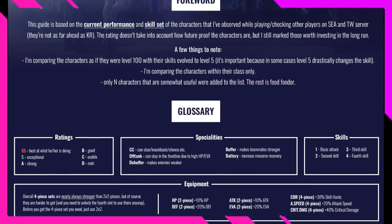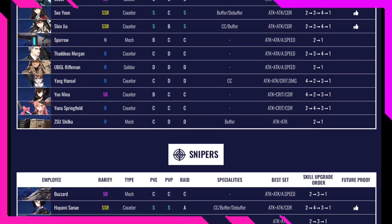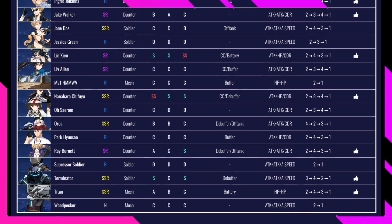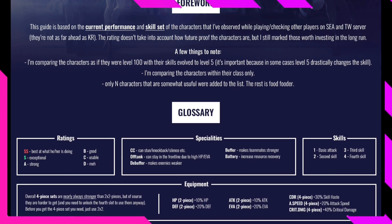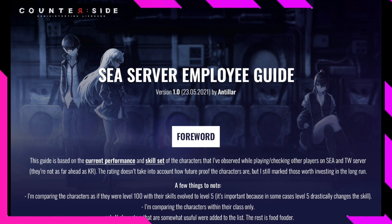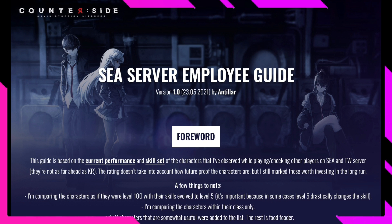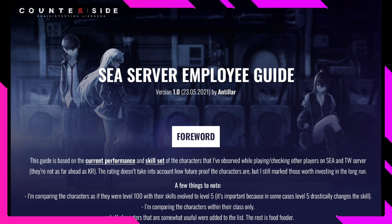That's everything for this unit guide — covering what each character is good at, the best skill upgrade order, and the best gear sets to use. Hopefully you guys found this helpful. Stay tuned for more Counter Side content. Don't forget the giveaway is ongoing — comment hashtag 3k subscribers to enter. It's been your boy AC Gamer, stay hyped and I'm out.